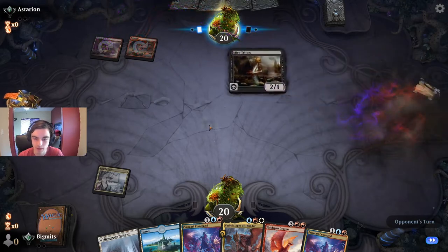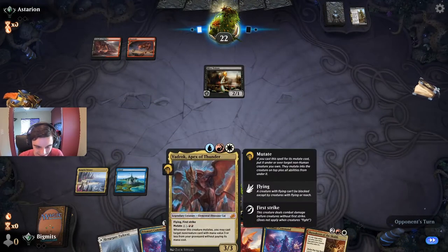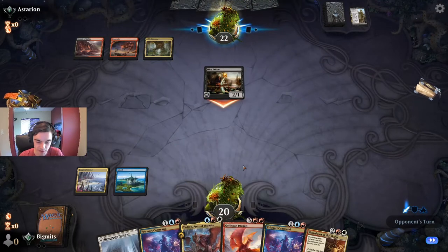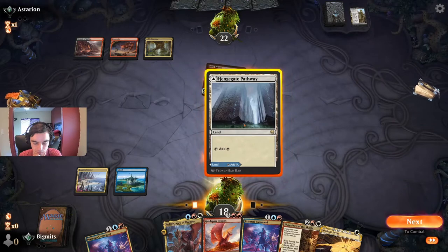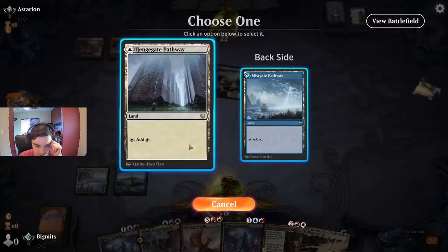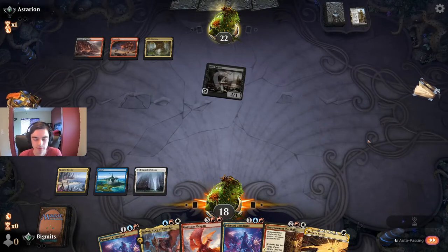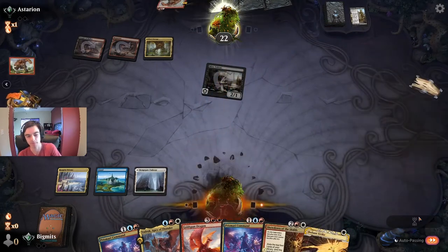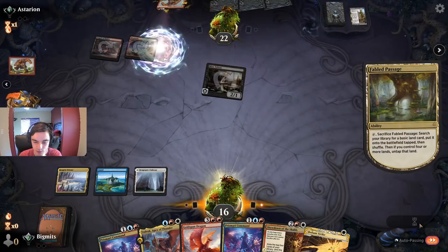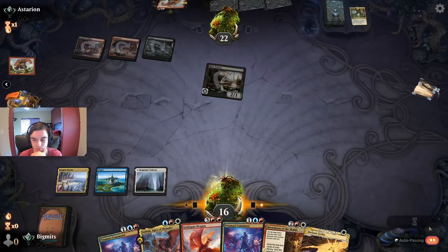Opponent might be on Rakdos — looks like Rakdos Recursion. On turn two, we find a Showdown but still not doing anything. On turn three we have either Prismari Command or Vadrok we can run out. Find Strike is interesting. I think we run the pathway out as a white source; we can play Vadrok if we want to. I think now we just hold and probably cast Prismari Command, killing a Triton or something and making a treasure. We just take the damage. And we crack the Fable Passage.